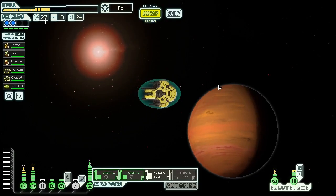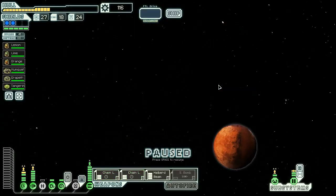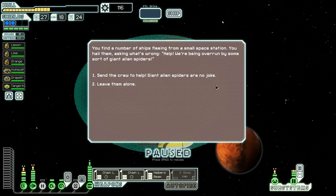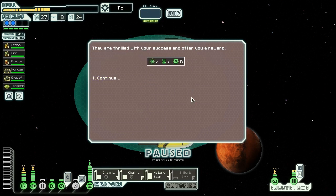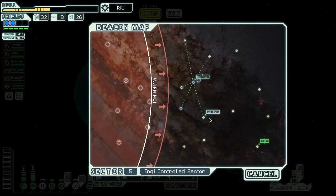Let's jump over to the distress beacon. We find a number of ships fleeing from a small space station — they tell us they're being overrun by giant alien spiders. We have a clone bay, so we can afford to go in. Our crew slowly creeps up on a cluster of the creatures and, without warning, the giant arachnids turn and charge. However, our team stays in control and before long we've beaten them back. The station owners offer us a reward of five fuel, two drone parts, and 19 scrap — not that good considering the risk.